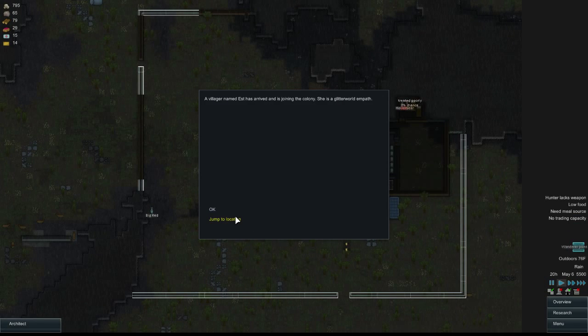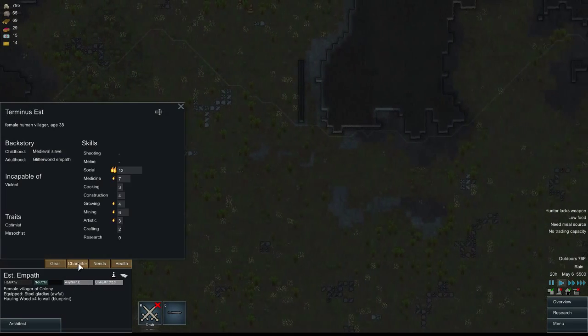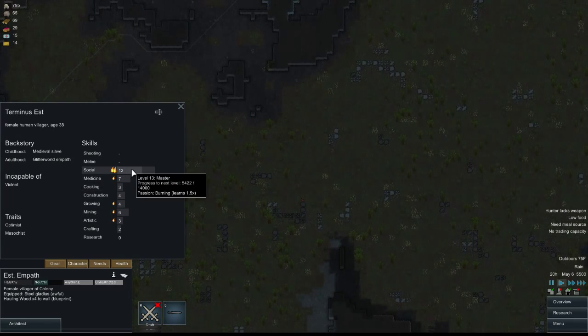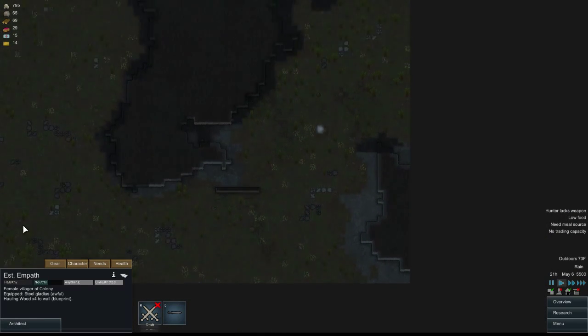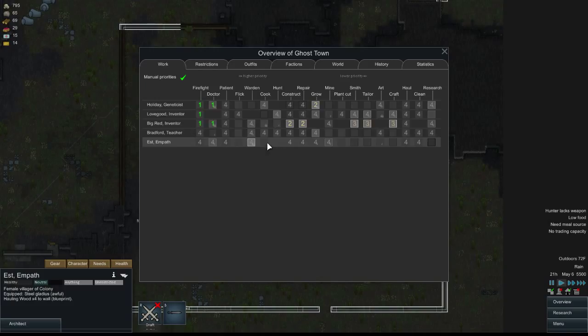A wanderer joined us — a villager named Est has arrived to join the colony. She's a Glitter World empath. Empaths are usually really good at recruiting people but pretty useless for everything else. She's got good social and okay medicine, and she's a masochist who's incapable of violence. She's going to be super happy and hopefully not be the one who murders everyone.